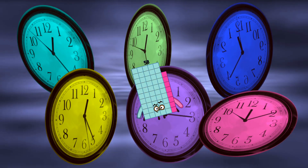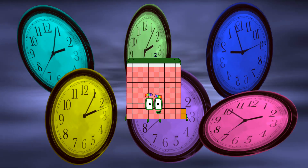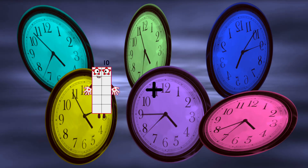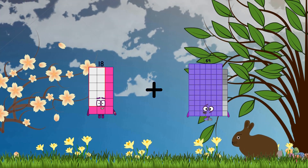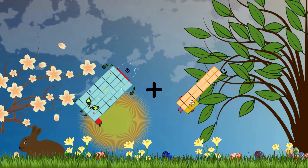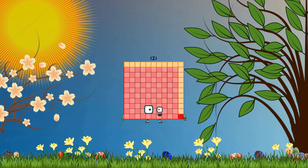Ten eagles, fifty-eight, ninety-eight loss, fourteen eagles, one hundred twelve, forty-four loss, six eagles, fifty, eighty-nine loss, sixty-nine eagles, eighty-seven, fifty-one loss, twenty-three eagles, seventy-four, thirty-nine loss, eighty-two eagles, one hundred twenty-one.